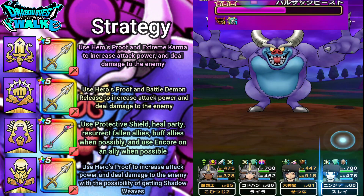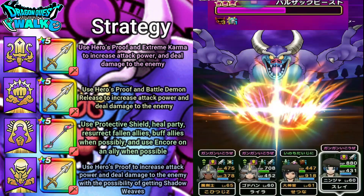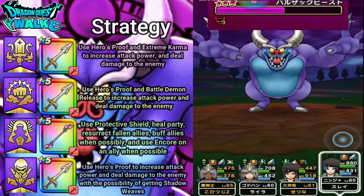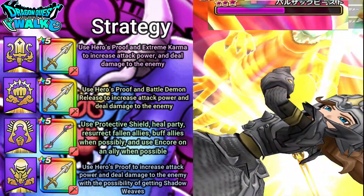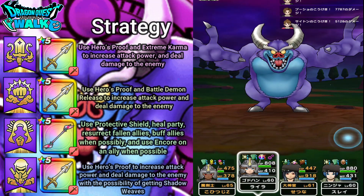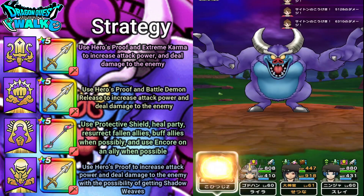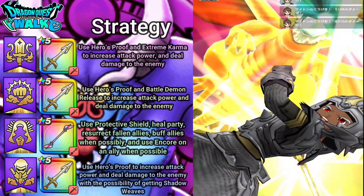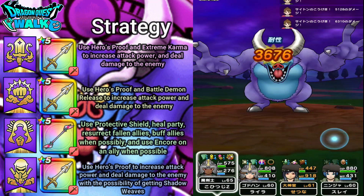Now I have two more buffs to remove. Starting off with my Ninja — okay, third buff removed, so all that's left is Evolve. Evolve is now at level four. Probably this is going to remove the buff as well. Yes — Balzac Beast is now buffless. That's actually working in my favor. Going to go ahead and use Extreme Karma and start doing some damage to the enemy. 57,000 damage — very nice.